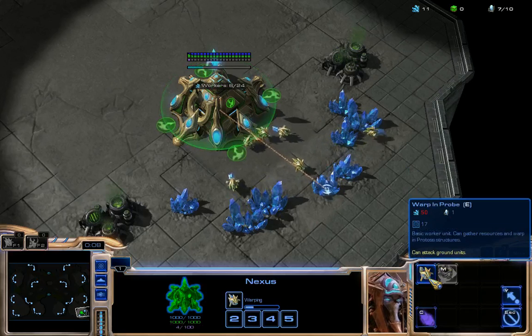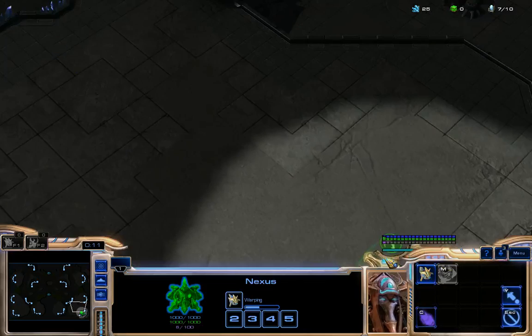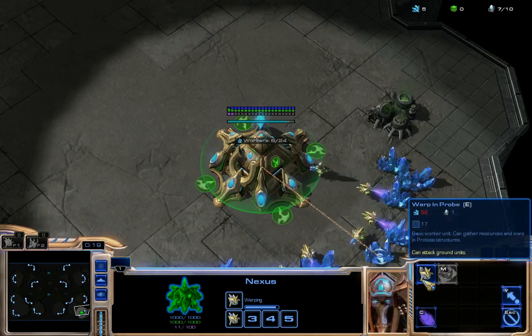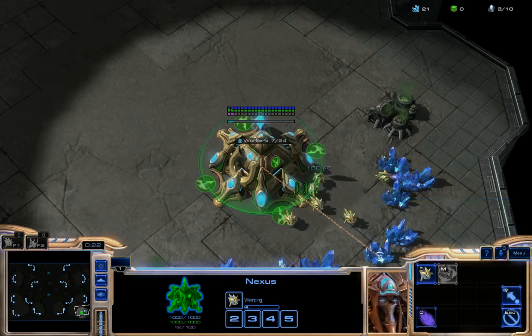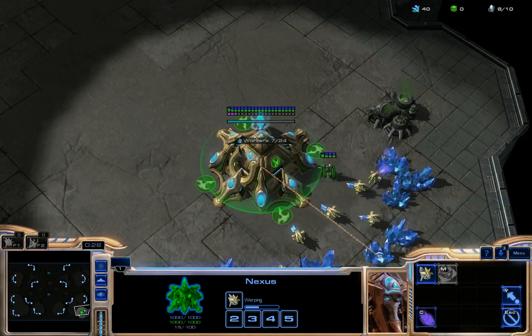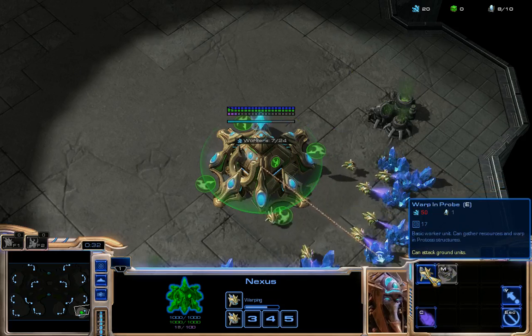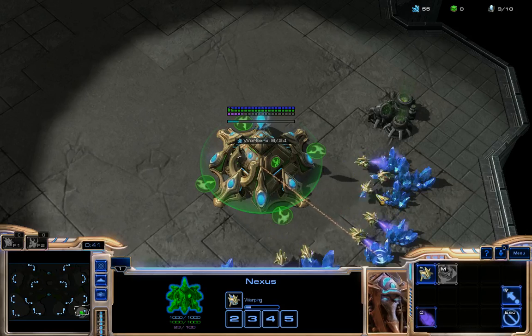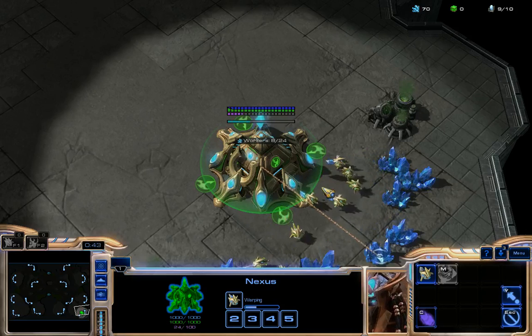Create more workers — more Probes. Probes are great at building — they can very quickly warp in a Pylon or other structures. But they cannot repair buildings. If a Protoss building is damaged, Probes cannot repair it, which is not ideal.